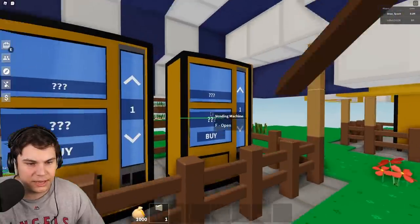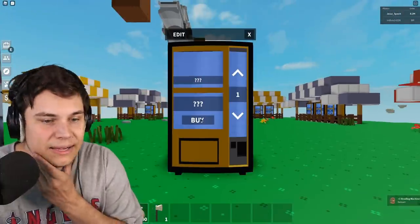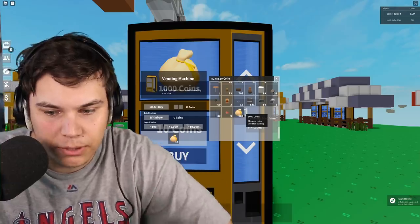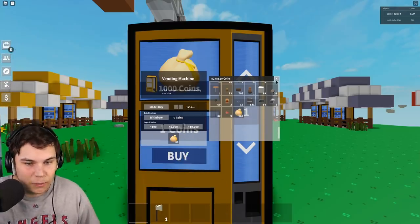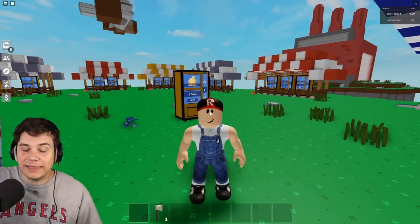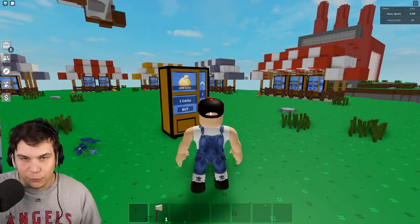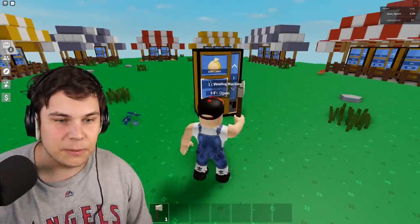Let's say I grab one of these vending machines - I can actually sell the golden bags. Say I put in like 40 gold bags, I think that's the maximum you can put in. I can set the price of these to one coin, so the first person to find this vending machine can claim 40,000 gold for about 40 coins, which is extremely cheap.